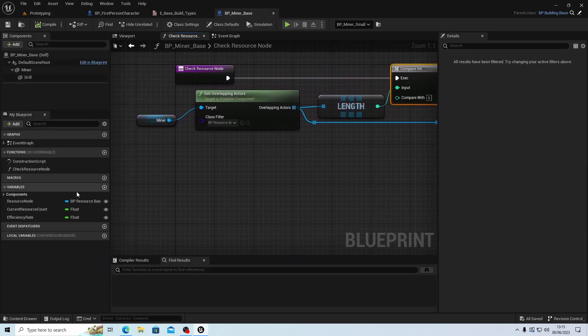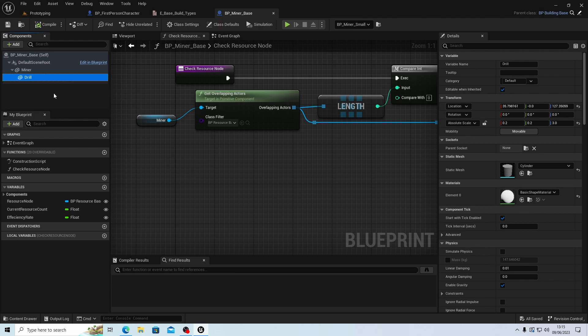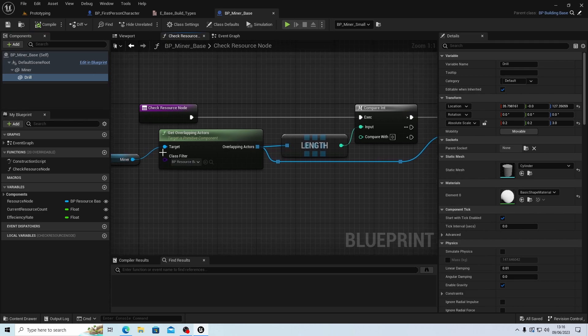Now the efficiency rate is actually going to be a calculated rate, because there'll be a number of factors. At the moment I'm not going to put a mining head in, but there will be a drill as a new blueprint actor. Let's just get the miner working for now. We know where the node is, so let's do some calculating. I'm going to do this per second, based on 60 frames per second — updating every 0.6 of a frame.